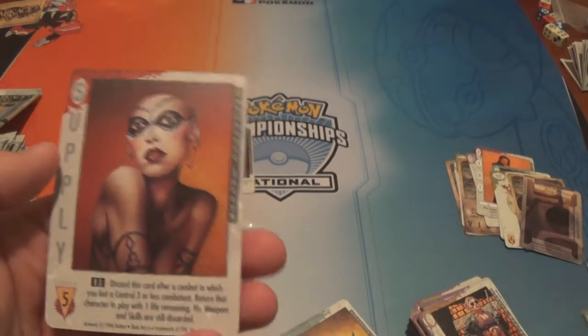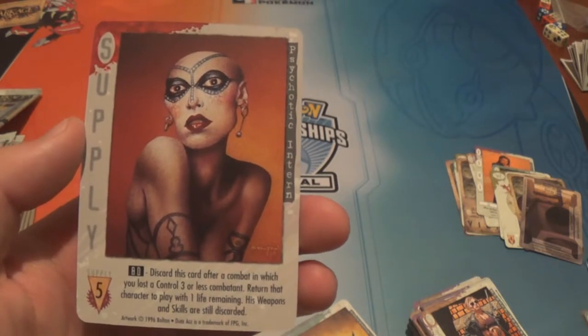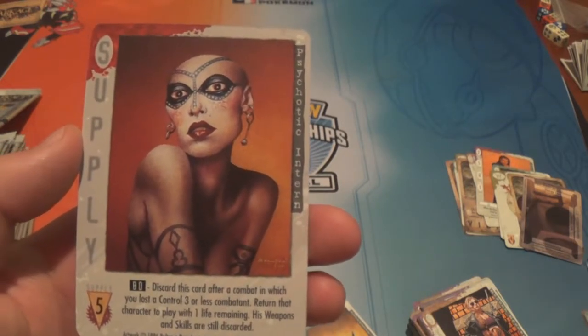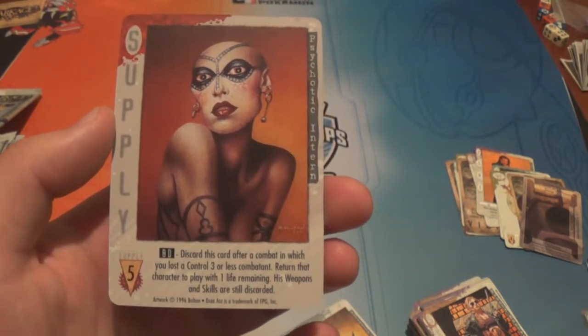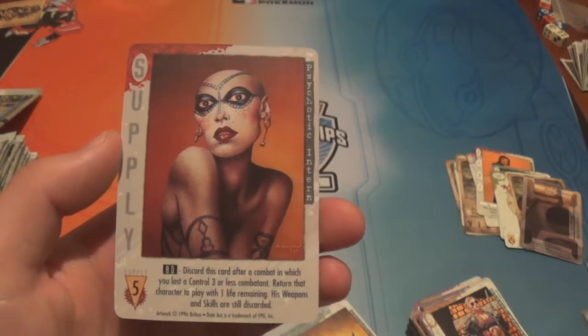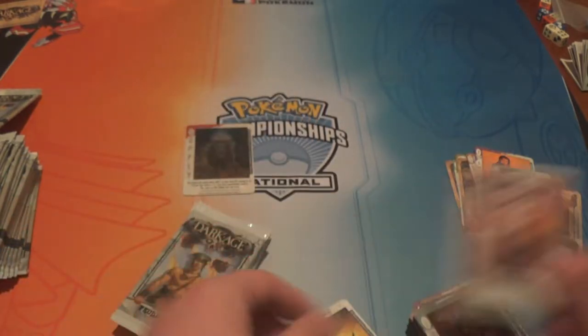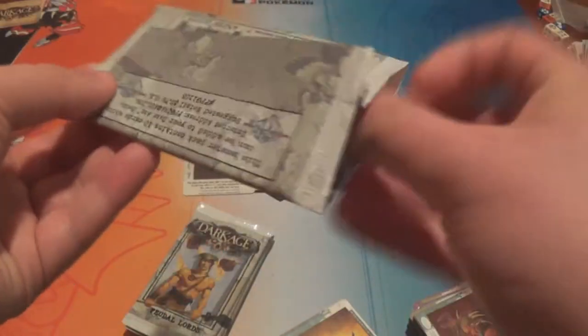We have the Psychotic Intern Supply — costs five supply. Discard this card after a combat in which you lost a Control-3 or less combatant; return that character to play with one life remaining, but their weapons and skills are still discarded. So combat damage doesn't reset — they come back with one life remaining.